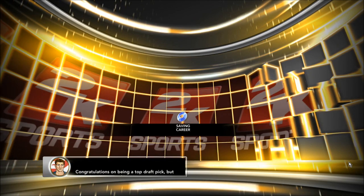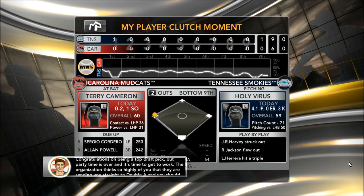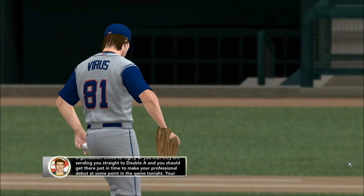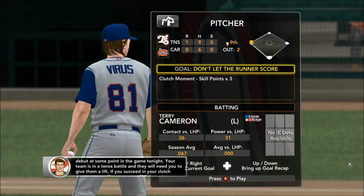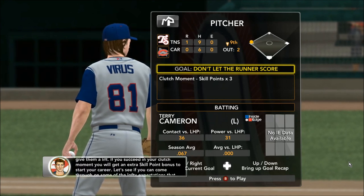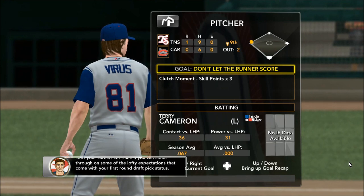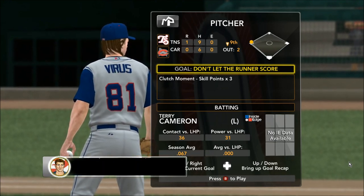Congratulations on being a top draft pick. The party time is over and it's time to get to work. The organization thinks so highly of you that they're sending you straight to double-A, just in time to make your professional debut tonight. Your team is in a tense battle and they'll need you to give them a lift. If you succeed in your clutch moment, you'll get an extra skill point bonus to start your career. Let's see if you can come through on the lofty expectations that come with your first round draft pick status.